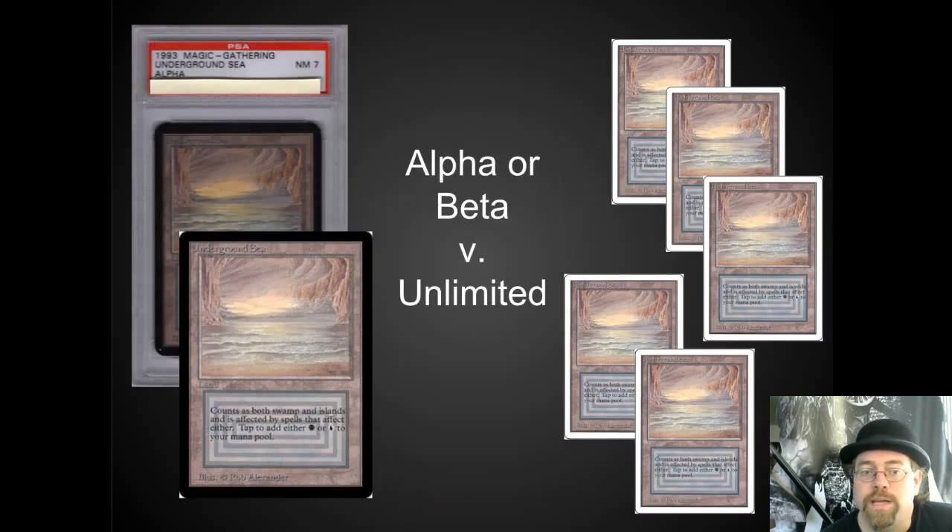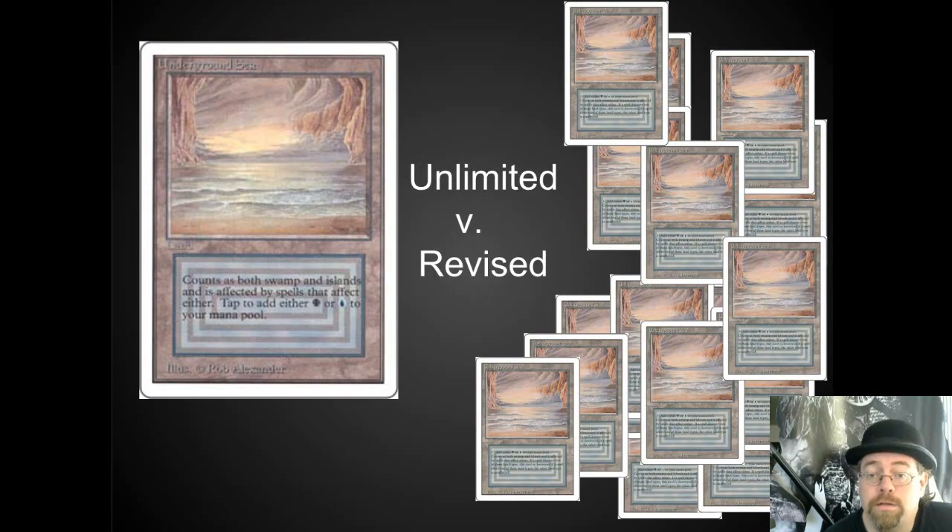For a little bit of reference, for each single Alpha or Beta that was printed, you've got about five to six Unlimiteds printed. So the print run is significantly higher on Unlimiteds, but reasonable. It's still pretty tough to find these, where the Alpha and Beta are very, very difficult at this point. Compared to Revised, for each Unlimited there are about 12 Revised of that same particular card.